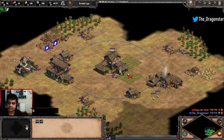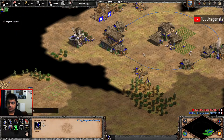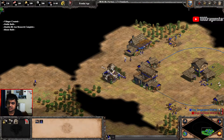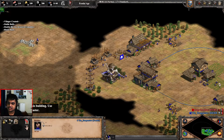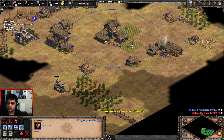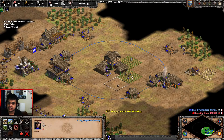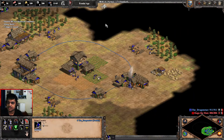All the villagers that are being produced will stay under the town center until you have 20 on berries. What I want you guys to do in the opening is make a circle around your base to see how your base looks like and complete your walls. Just put three or four villagers every time you find a wood line gap to another wood line — just make a wall and complete it.